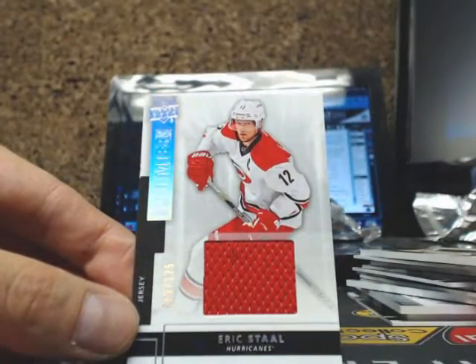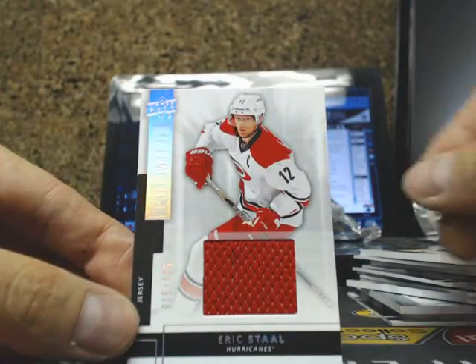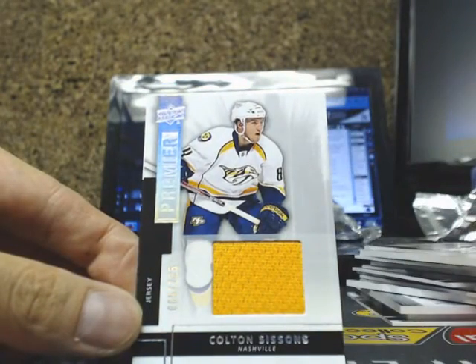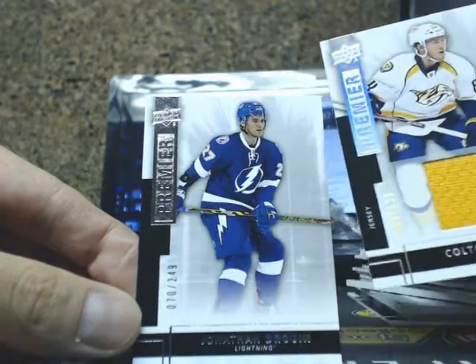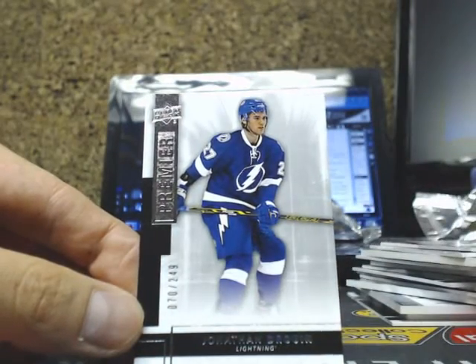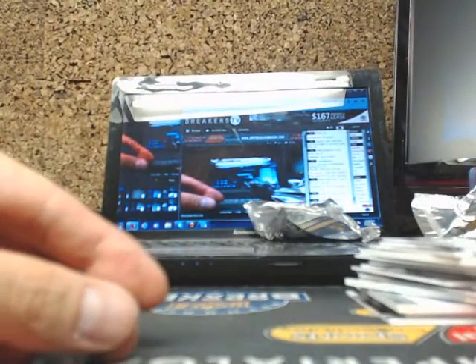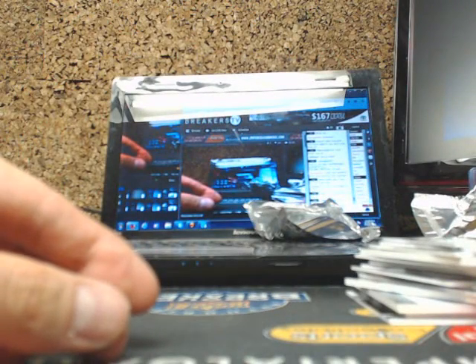And we got Eric Stahl, Premier Jersey. And Jonathan Drouin. So there we have it, Thomas. Appreciate it again. So there you go.